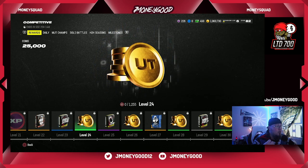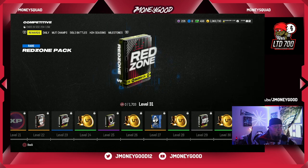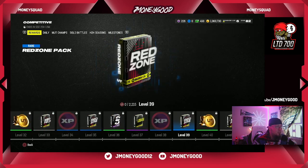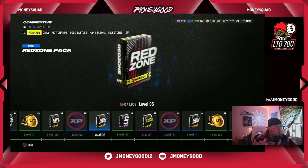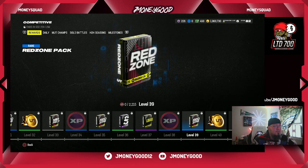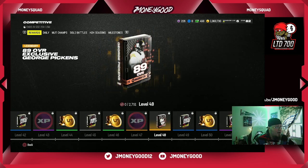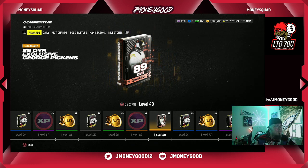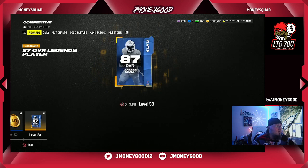You can see AJ Terrell — very nice card. You get a legend here, and legends are dropping tomorrow. EA Sports is really stepping up the reward stuff. You've got headliner stuff, and this is a card I'm really looking forward to: George Pickens. Right now he would be the best wide receiver in the game if you can get him today. There's another 87 overall legend, so these players are going to make your squad.